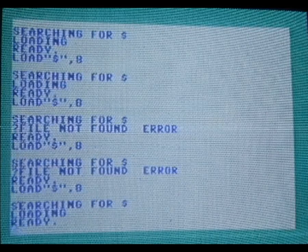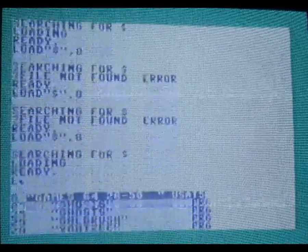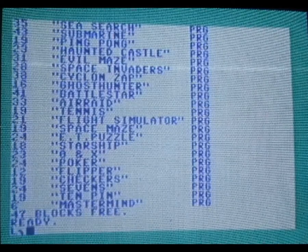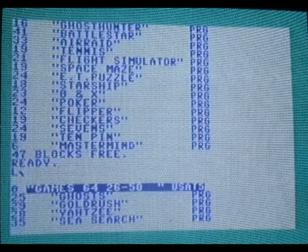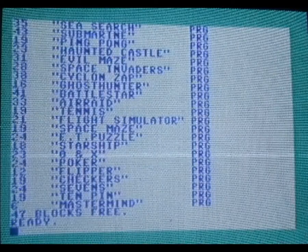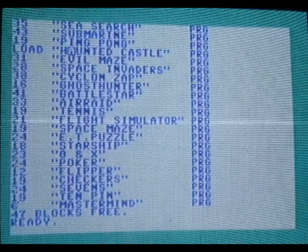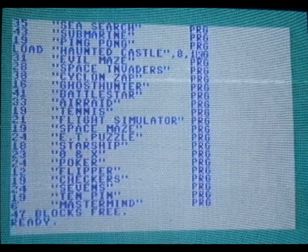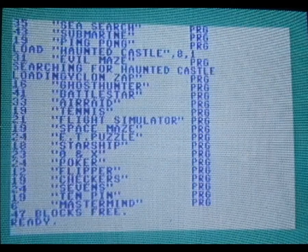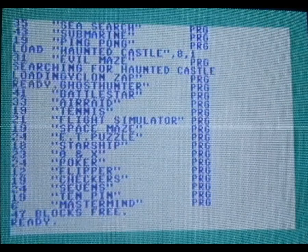Let's have a look at the first one. Actually, you can load them in any order because this is a disc version. No, bollocks - I have to do it again and hold down the control key. So they are in the exact order they are listed on here. Let's play Haunted Castle - we've had Haunted House on 1977 technology, not even pushing the limit. Let's see if this is even as good as that.